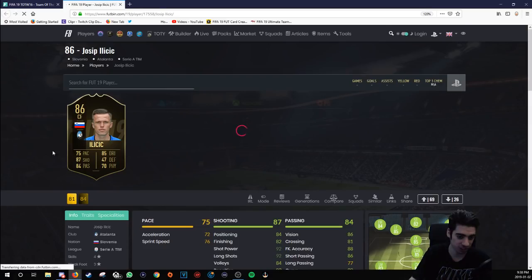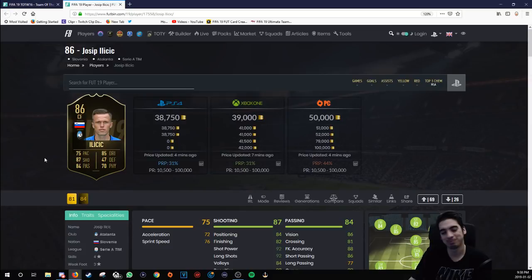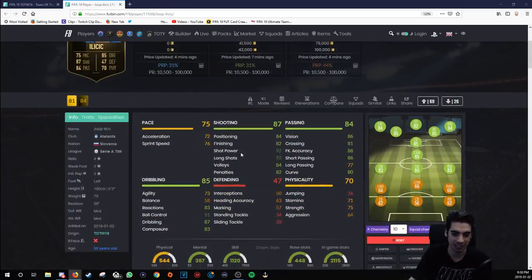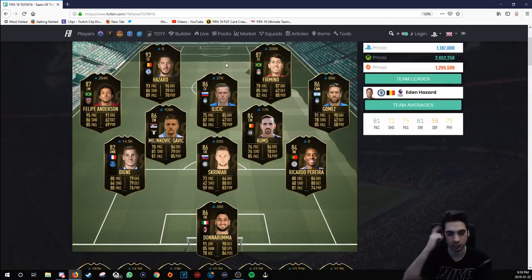Let's look at Ilicic's card. You know why I look at this card? This is the long shot merchant. You know when long shots were pretty effective back in the day? This guy takes some long shots — 92 shot power, 92 long shots. It's not really crazy effective nowadays; it's more about finesse shots. But every time I see Ilicic, I just remember his card stats for long shots from that one Team of the Year.